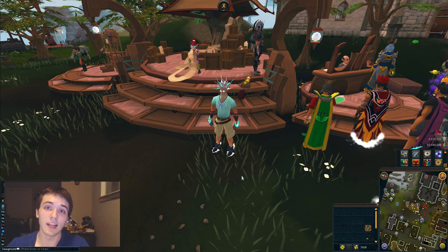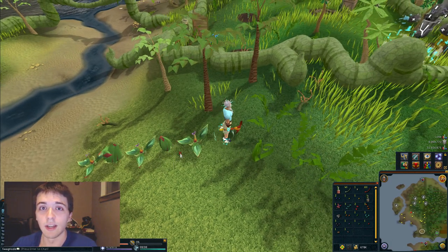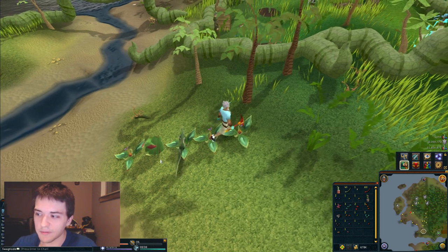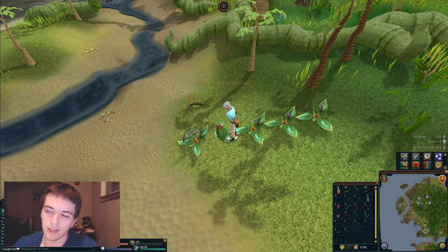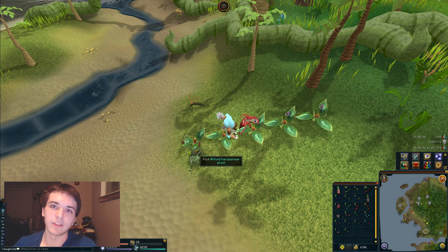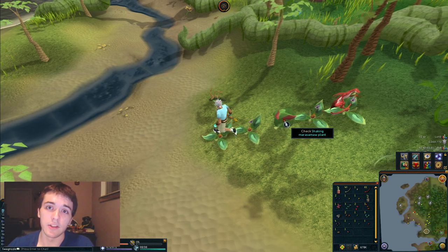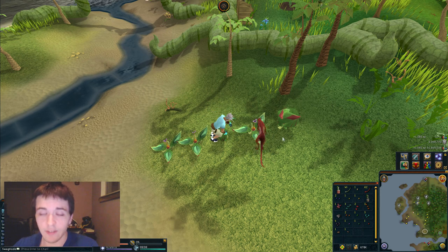Next is 93 and 94 Hunter. Both these skills are relatively respectable. Hunter as a skill is kind of like a minigame — it's not that bad. You can really take advantage of the daily activities in getting Hunter done: doing Big Chinchompa and doing your box traps. Definitely take advantage of those.